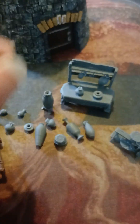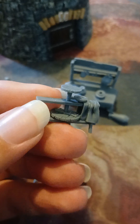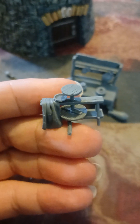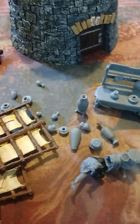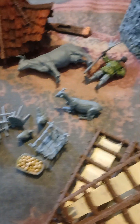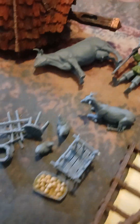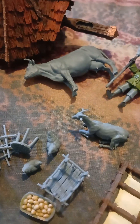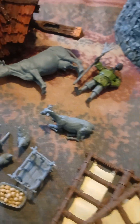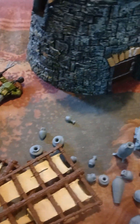Obviously not finished. The little item for making the pots — what do you call it? — a potter's wheel. Yes, look at that. Then I felt like I needed a farmer with some chickens and goats and things. Why not buy a cow, see how it goes. So yeah, that is the new arrival.